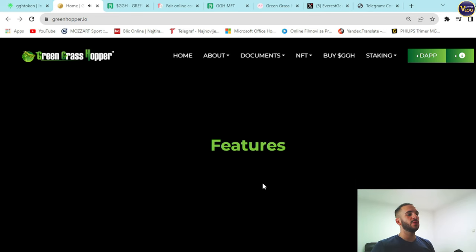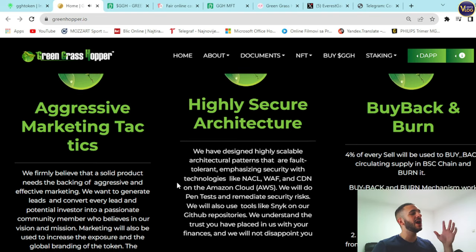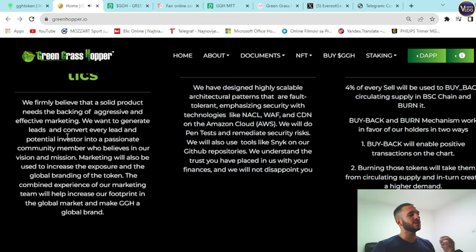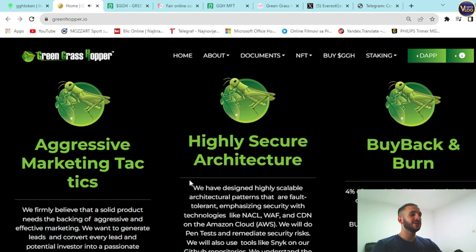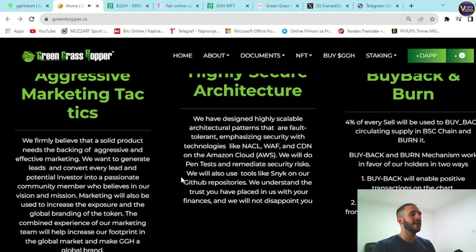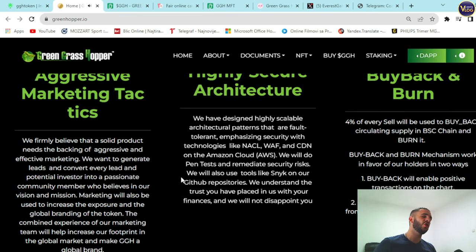On aggressive marketing tactics: the team firmly believes a solid product needs the backing of aggressive and effective marketing. They want to generate leads and convert every potential investor into a passionate community member. On highly secure architecture: they have designed scalable, fault-tolerant architectural patterns emphasizing security with technologies like NaCl, WAF, and CDN on Amazon Cloud AWS. They will conduct penetration testing, remediate security risks, and use tools like Snyk on their GitHub repositories.